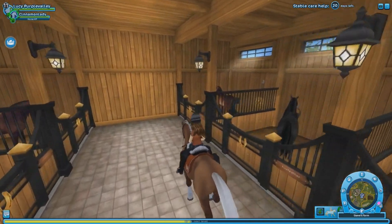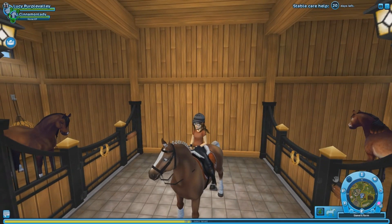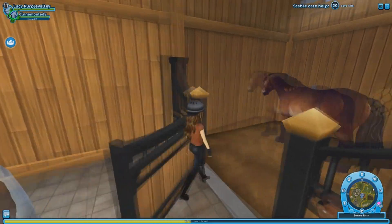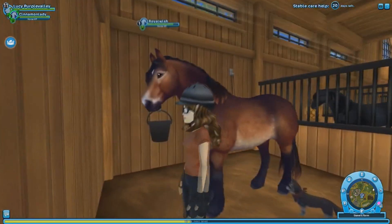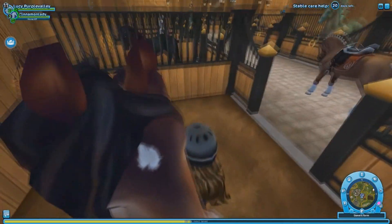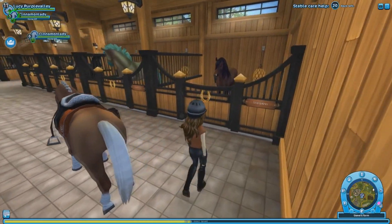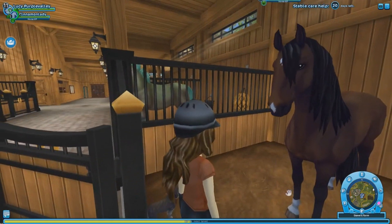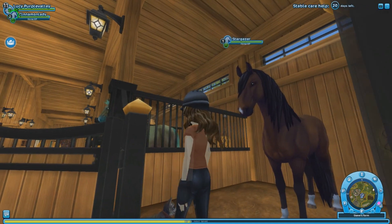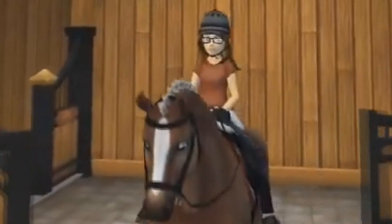I don't know if you guys noticed in the corner here, but we have two new horses. I only bought two, and we're probably gonna buy another one in this part because I have the starter coins for it and I have zero self-control. I bought this girl here, Royal Wish — she's a North Swedish horse and I love her coat. I also bought this Lusitano. The Lusitanos are my favorite breed in the game. I wanted this one on my main account but didn't end up buying it there. I have three Lusitanos on my main account and I plan on buying more, so this is a problem.